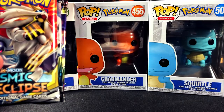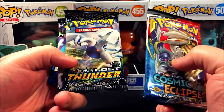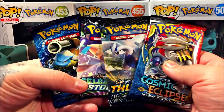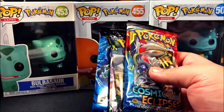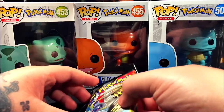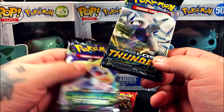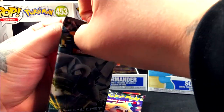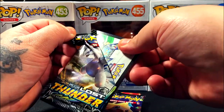Let's see the packs we get in this tin. We get a Cosmic Eclipse, a Lost Thunder, a Celestial Storm, and an Evolutions — a good variety of packs. I'm glad I was able to pick this up. We're going to save Evolutions for last. I kind of like Cosmic Eclipse so let's go like this and start it off. I haven't opened too many Lost Thunder packs.